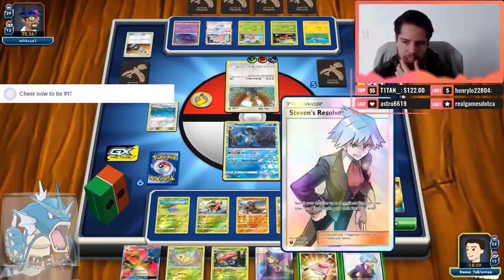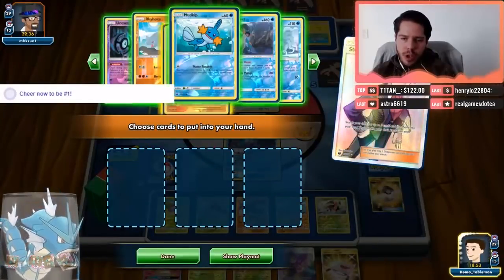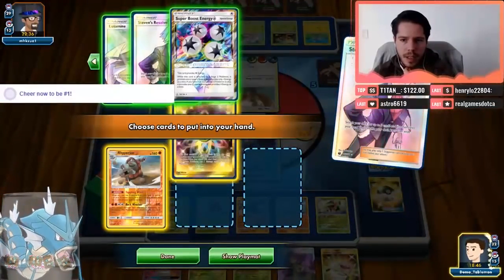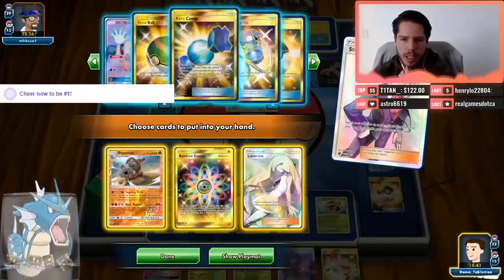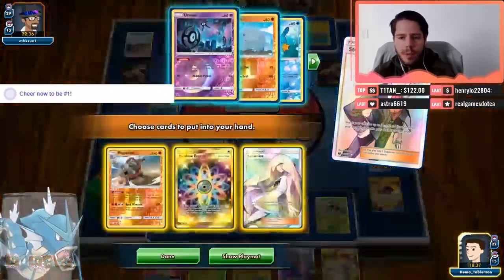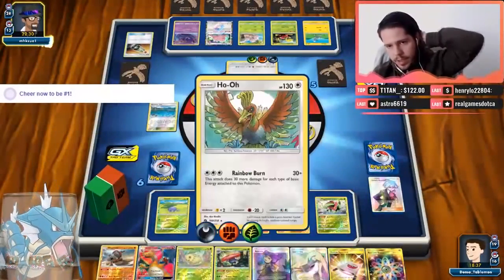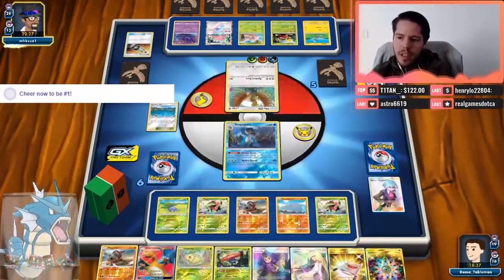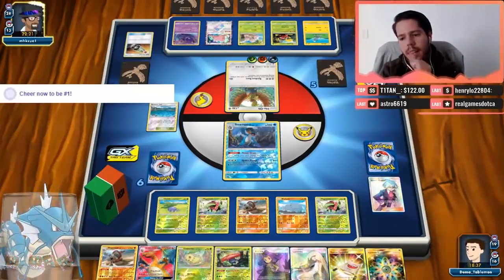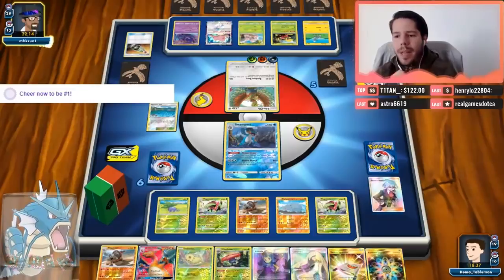I'm going to bench the Oddish now, and I think I'm going to Steven's Resolve this time around. I'll Acerola the Swampert. I'll grab the other Rhyperior so I have both Rhyperiors, the Rainbow Energy, and the Lusamine. Vileplume will be able to take at least one hit from the Alolan Exeggutor. I need Vileplume against this and Alolan Ninetales against the Exeggutor. The Devolve synergy is with Acerola, Rainbow Energy, and Potion indeed.